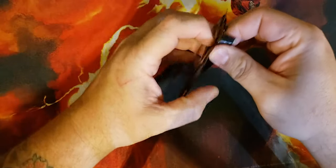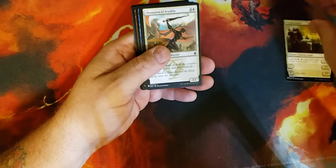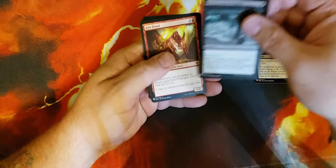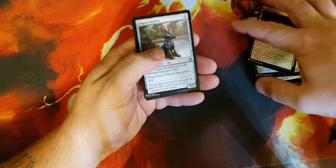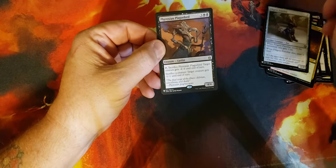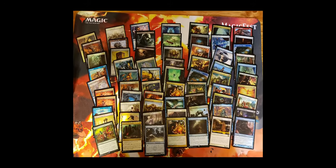Last pack — what will we get? Anything good? Let's see. Caravan Escort, Champion of Arashin, Wall of Frost, Zada Lightning Maniac, Tar Snare, March of the Drowned, Kiln Fiend, Lightning Shrieker, Jungle Wayfarer, Longshot Squad, Savage Twister, Filigree Familiar. Hedron Crab — alright! Phyrexian Plaguelord — and the foil is Sinew Sliver.